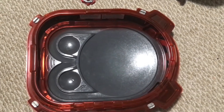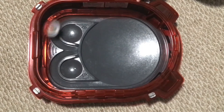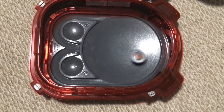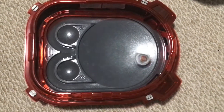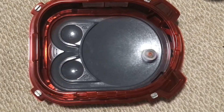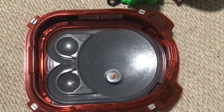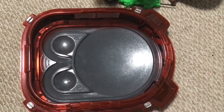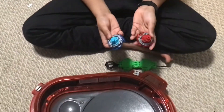Now we've got Wonder Valkyrie in slingshock mode — definitely the faster one, but it's already running out of steam. I think we can conclude that Z Achilles' slingshock mode is better. Let us know in the comments below which slingshock mode you think is better — Z Achilles or Wonder Valkyrie.